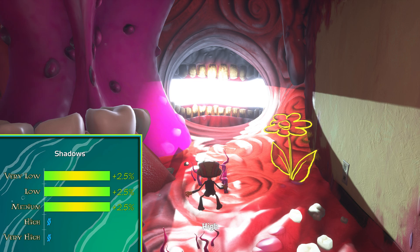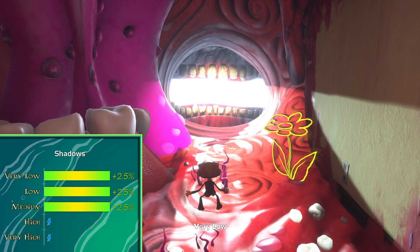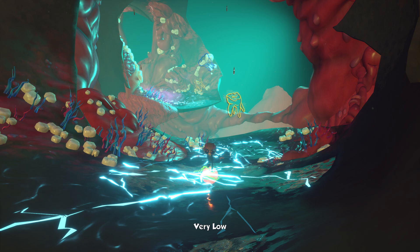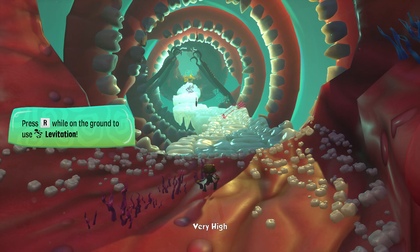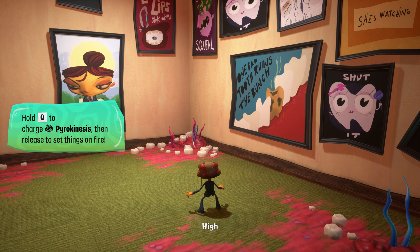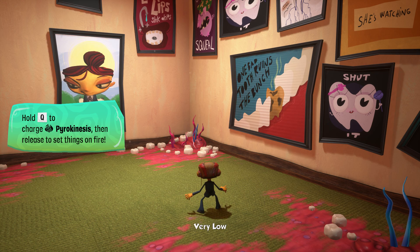Shadows don't really make a big visual difference in this game, so very low would be the choice, but there are certain areas where having shadows on very low makes some geometry basically glow. Getting it to low fixes that problem, but on low some paintings have weird shadows which look out of place. That's why I recommend medium — it fixes all those weird visual bugs and still gives you good performance.